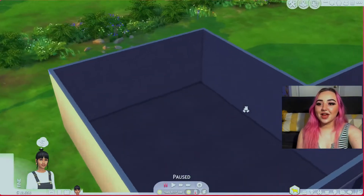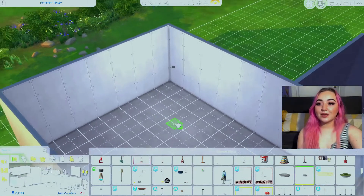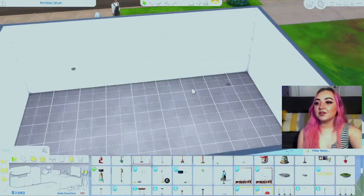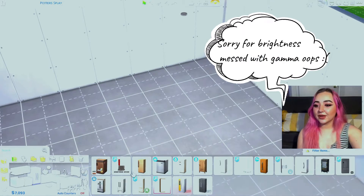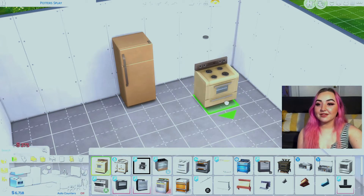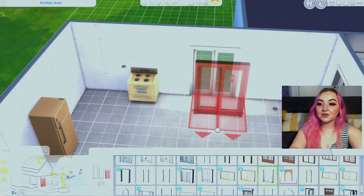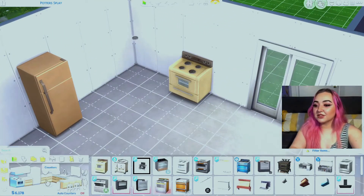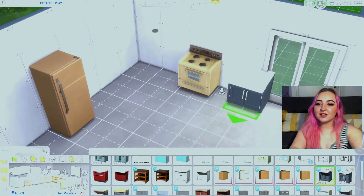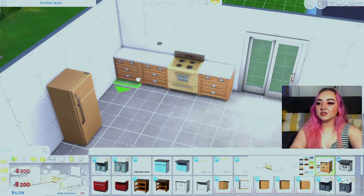Budget is 7,193 for the kitchen. First, I'll place some saucer lights — they're bright and perfect. I'll buy the cheapest appliances first and work around that. I spent like 10 minutes looking for back doors. I have some CC but it's Maxis Match — actually I'll just stick with Parenthood for now since it's cheap.